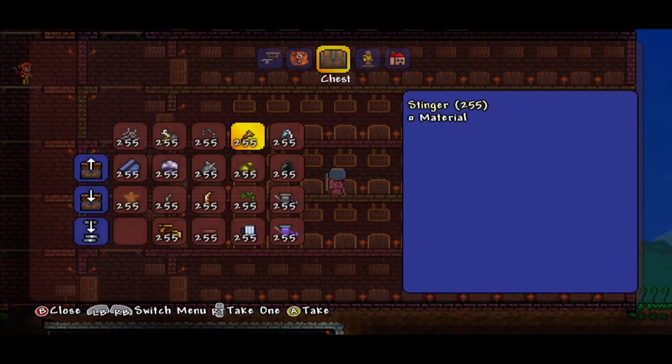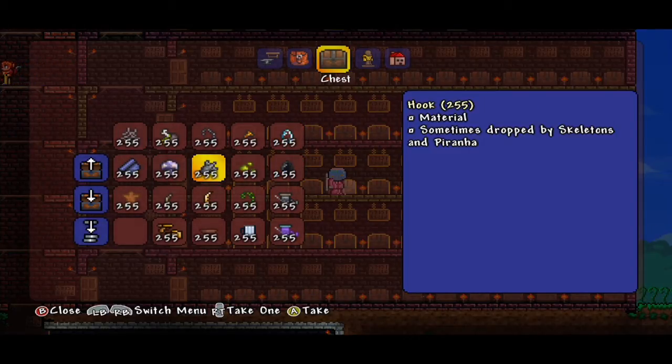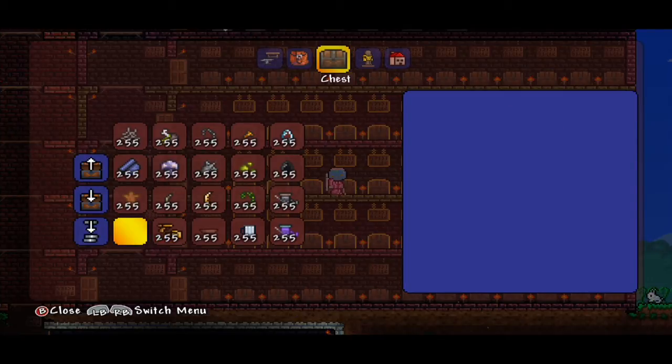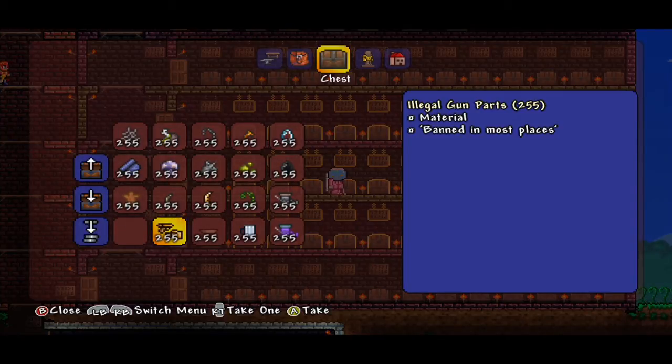We have iron chain and the stinger — I've never used it, so tell me in the comments what you should be using it for. We have the lens, the black lens, jungle spores, and a hook — so you can make some kind of grappling hook, which is super awesome. We have the vile mushroom, silk, leather, warm tooth, and the Antlion Mandible.